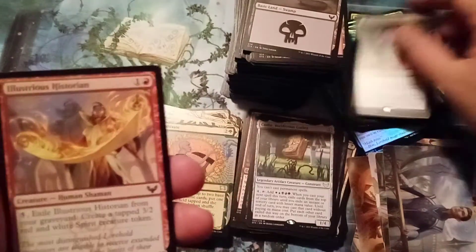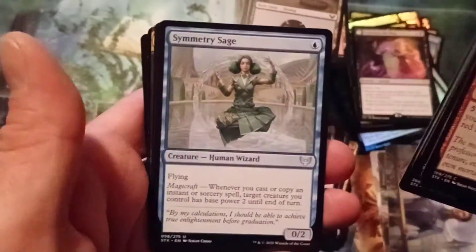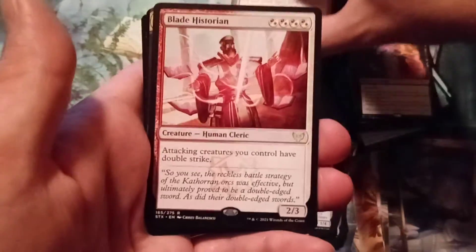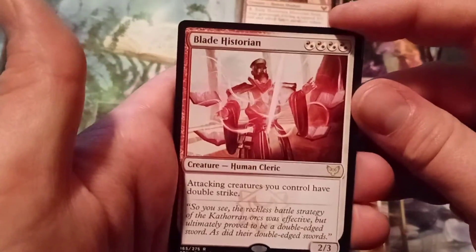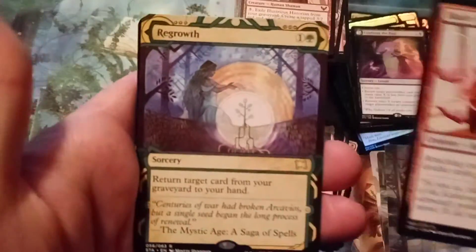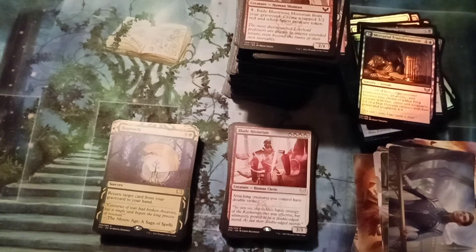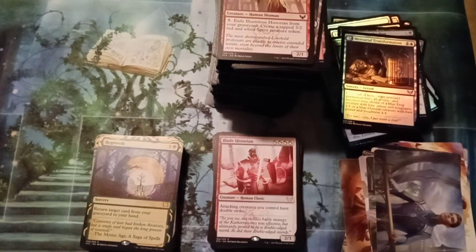And we did pull one more rare lesson — Confront the Past, good old Liliana. Symmetry Sage, good card. Blade Historian — this card was really slapping people around before rotation, I wonder if it's still very powerful. And we've got good old Regrowth — very, very good card. A foil uncommon. And do we get one more set card? We don't. We end on a foil uncommon. I want to thank you all for stopping by, you all have a great day. This was CrepsyK — I'm getting out of here.